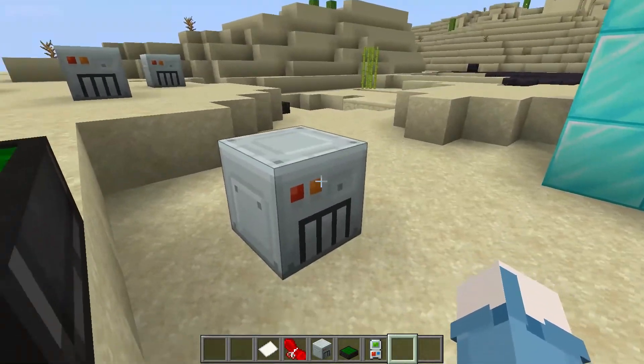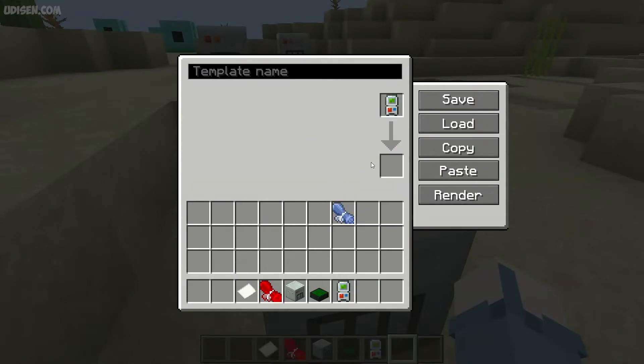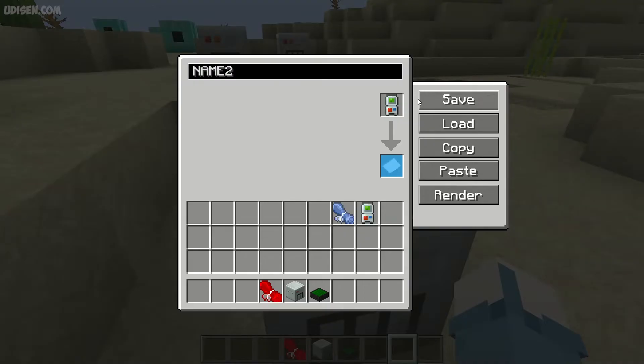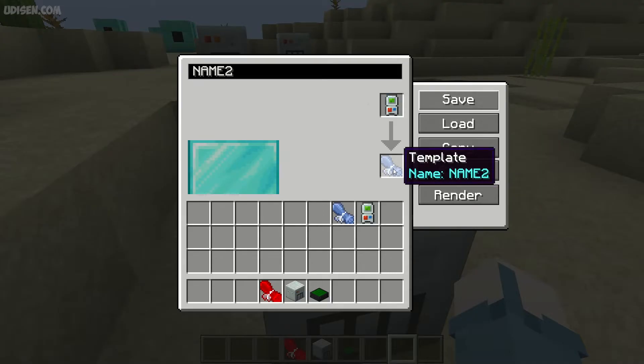I'm happy with this selection. After that, press and hold G and choose the option 'Paste'. Then go to your Template Manager, place the Copy Pasta Gadget in it, and choose a name for your template. Place paper in the slot and choose any name — for example, 'Name Two', why not.